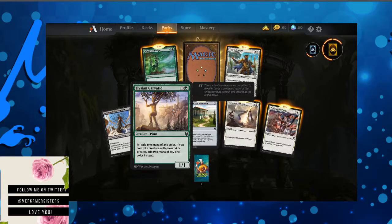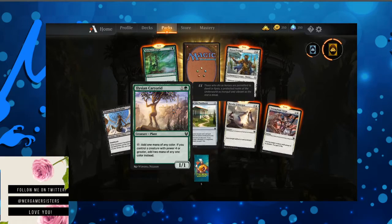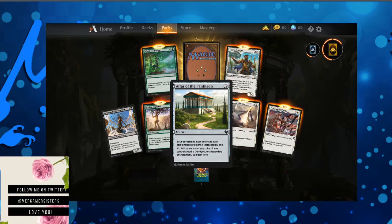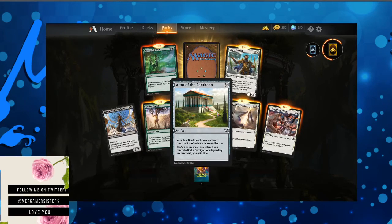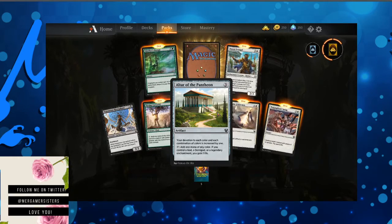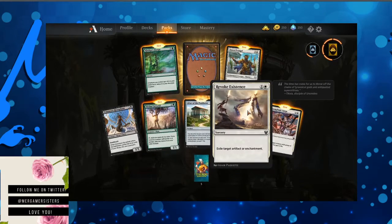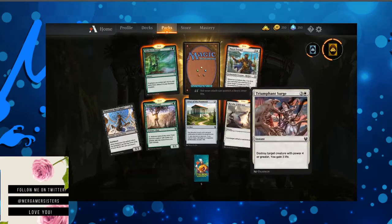Elysian Caryatid — add one mana of any color if you tap it. If you control a creature with a power of four or greater, add two mana of any one color instead. Altar of the Pantheon — your devotion to each color and each combination of colors is increased by one. Add one mana of any color. If you control a god, a demigod, or a legendary enchantment, you gain one life. Revoke Existence — exile target artifact or enchantment.